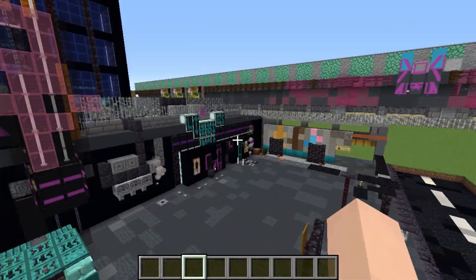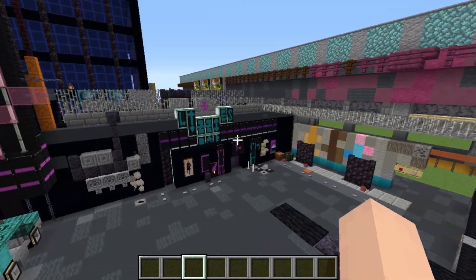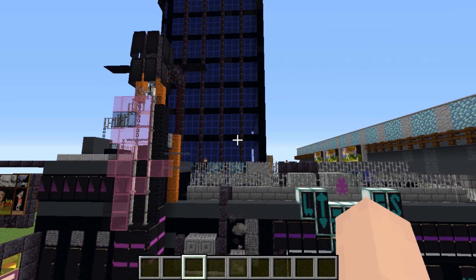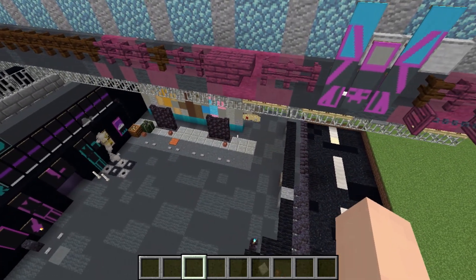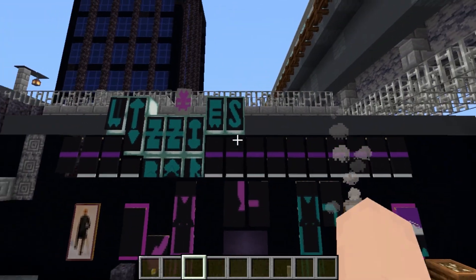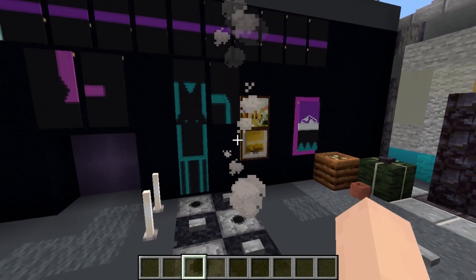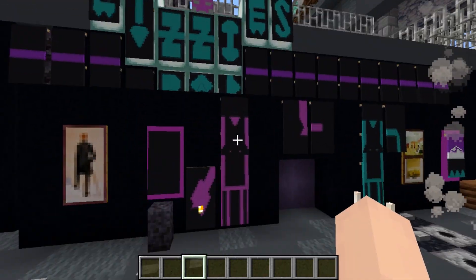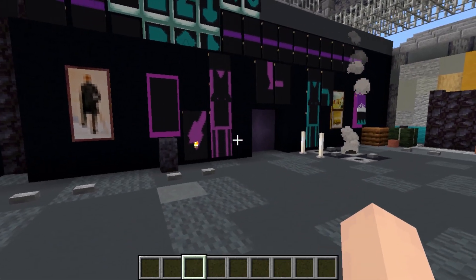Now let's talk banners, because there are a lot of them here. Since I'm translating a build from outside Minecraft, we will run into some limitations, especially when detailing. To be as faithful as possible to our reference, we need to be very nitpicky. There are banner maker tools out there to help you create more details, but sometimes you will need to figure out stuff on your own. Here, for example, on the original Lizzy Bar from the Cyberpunk game, there are these little graffiti neon-like figures. There's no existing banner layout for that, so I had to figure out on my own how to make these figures. It's not perfect, but it's the closest representation I could achieve.